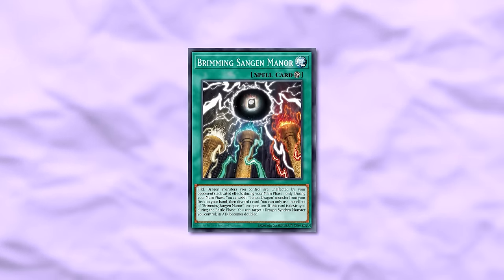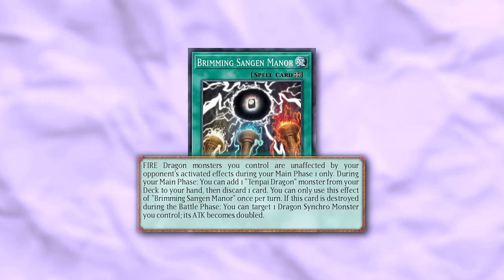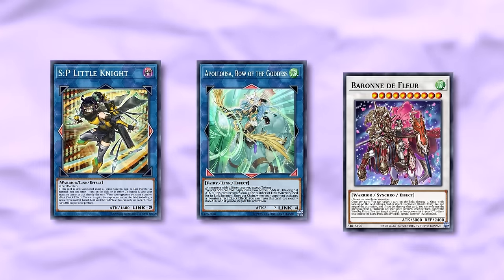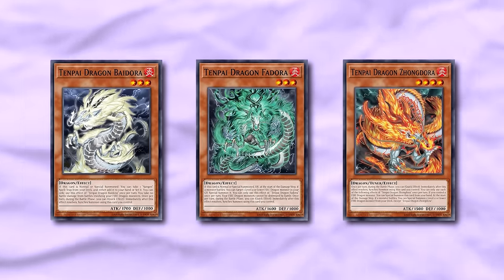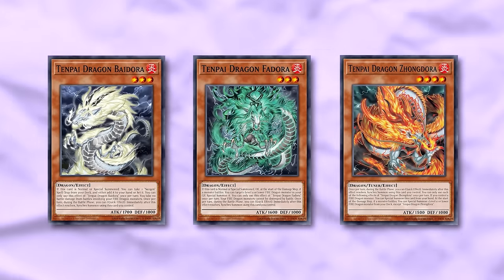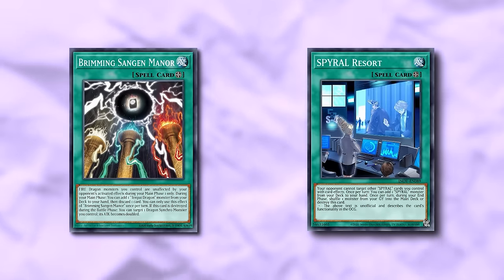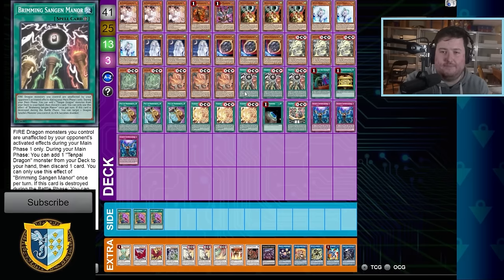We've got Brimming Sangen Manor. Now we switch over to the Sangen cards. This field spell makes your fire dragons you control unaffected by your opponent's activated effects during your main phase one — that is incredible. This means Apollousa, SP, all those things will not be hitting your Tenpais during the main phase. Once you get to the battle phase, the quick effects to synchro let you dodge targeting effects, and you connect attacks relatively safely. It can be targeted itself, so they can SP banish the Sangen Manor — that would be the smart play against Tenpai, but hitting a spell versus a monster is a lot less valuable — you're pretty much trading one for one.